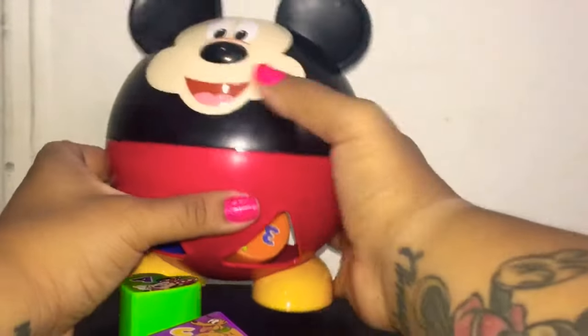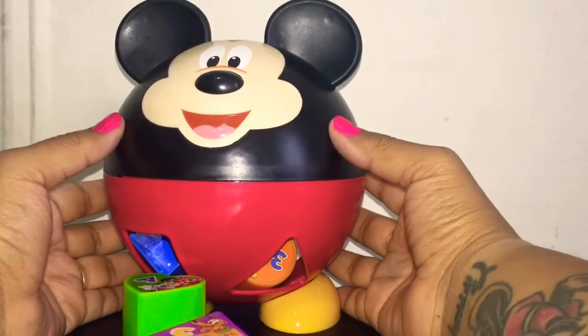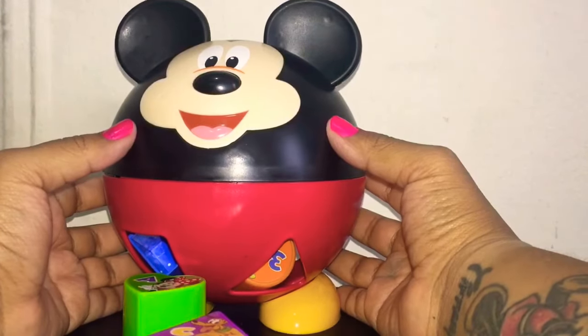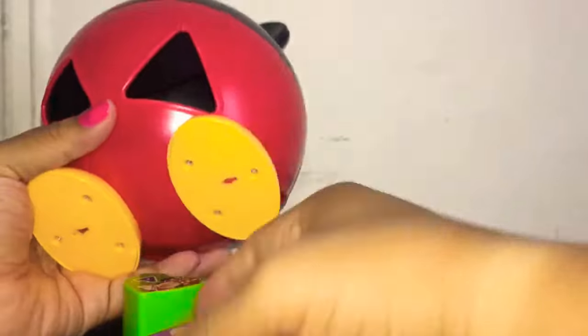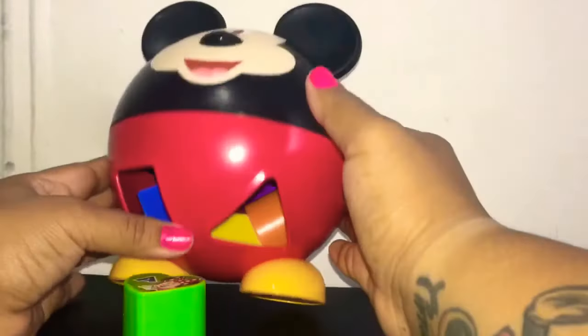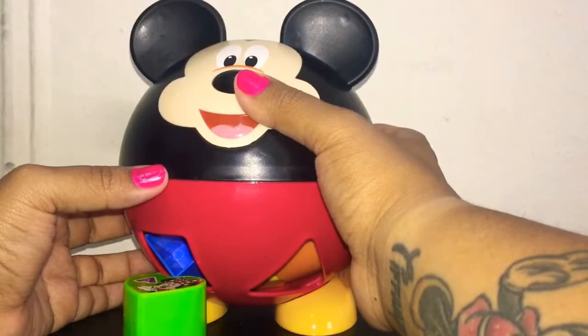Let's play! Can you find the circle? You just ate the circle, Mickey. Can you find the triangle? Yes, we have the triangle here. Oh, we got the letter A, and your favorite is Minnie Mouse. Good job!